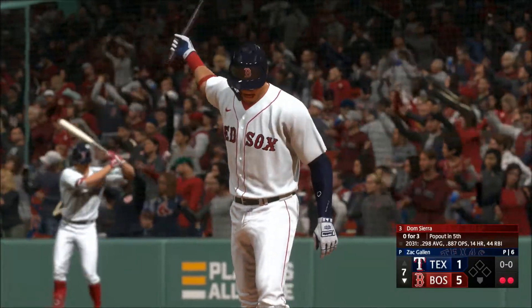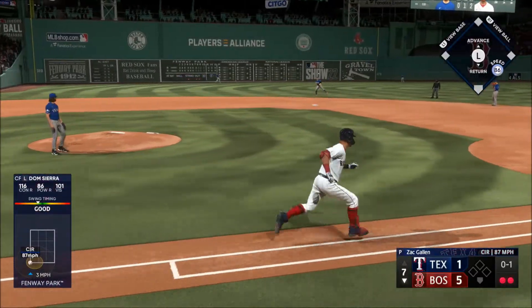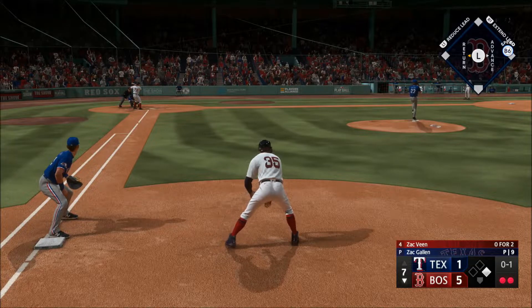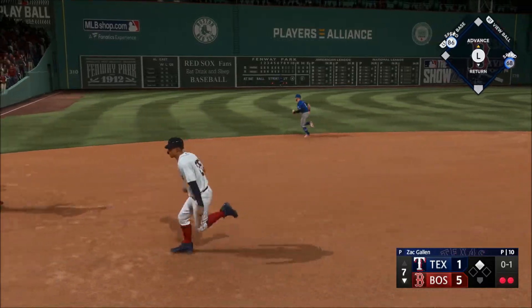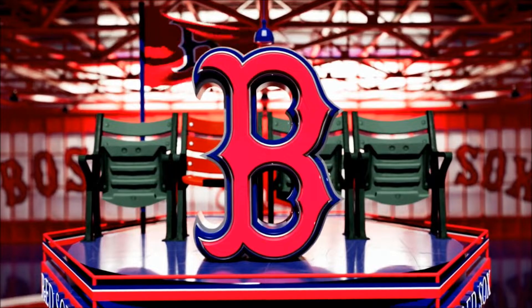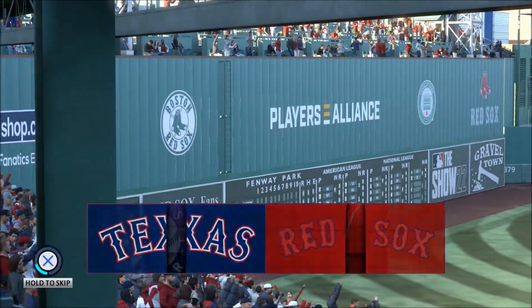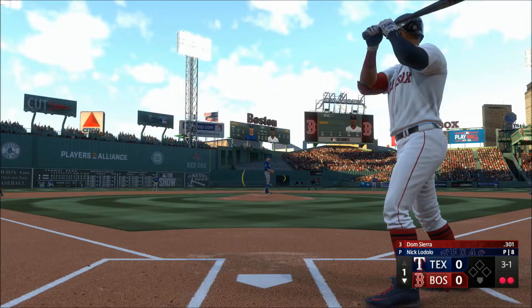Sierra up next for the Red Sox — drive it over the bullpen. I mean if you've got pop, put on a show. Up the middle — oh, he gloves it, throw pulls him off the bag and he's safe. With two outs you're just putting it in play and getting down to first. Here's the pitch — run around, oh, this one high and deep, way back there and it's off the wall! They add on as the run scores. Final here today for Chris Singleton and our entire outstanding crew here at MLB the show from historic Fenway Park in Boston, Massachusetts.